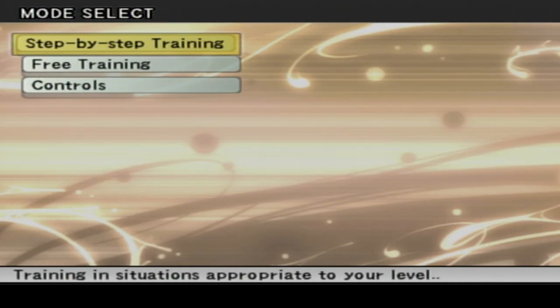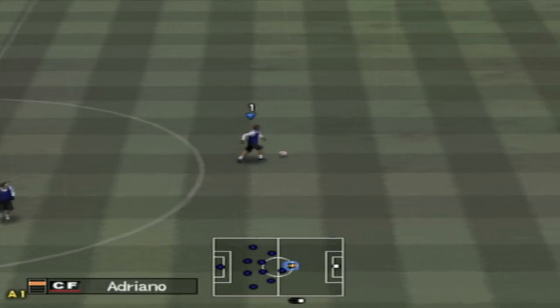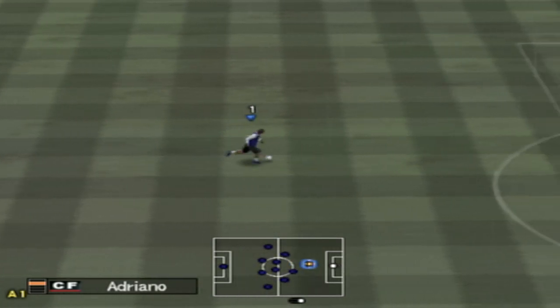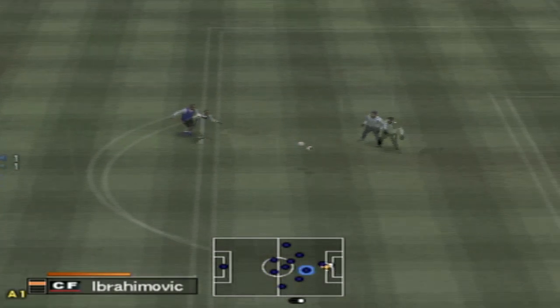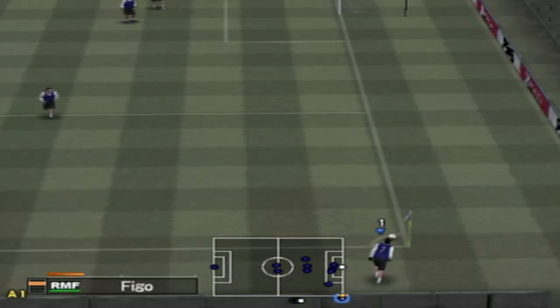So there's step-by-step training and free training. Let's get Adriano on board here. We've got Adriano on the ball — look at the pace, my goodness. This guy's quicker than every player in FIFA 22. Unfortunately I pressed the wrong shoot button — I think I was supposed to press square, I pressed circle — but anyway, we'll have to fix that up.